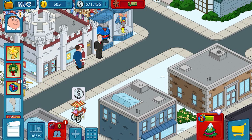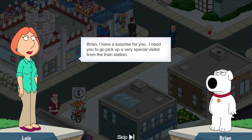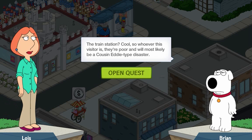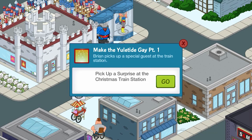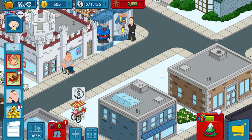Let's click the Peter quest. Brian, 'I have a surprise for you - I need to go pick up a very special visitor from the train station,' - it's probably Jasper. The train station is cool. Whoever this visitor is, they'll probably be a cousin Eddie type disaster. I don't think I should click 'pick up' just yet.